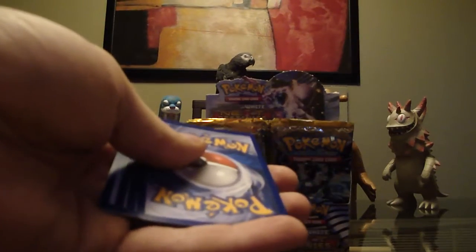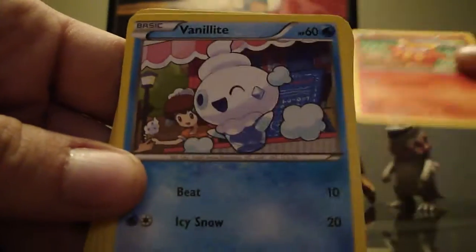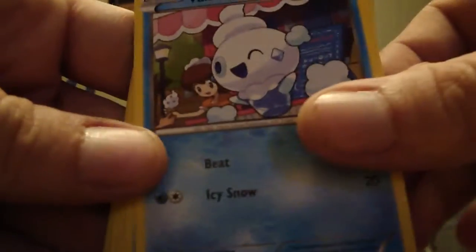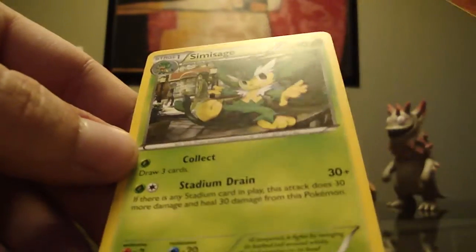Next pack. I want an EX. I want a full art. Let's do it. Rufio with the moral support back here, cheering me on, making sure I don't freak out too much. Froslass, Growlithe, Grimer, Darumaka — I always thought he looked like Totoro, like a red Totoro. Vanillite, Skyarrow Bridge, Sigilyph. The reverse holo is an Arcanine — cool! And the rare is a Simisage.